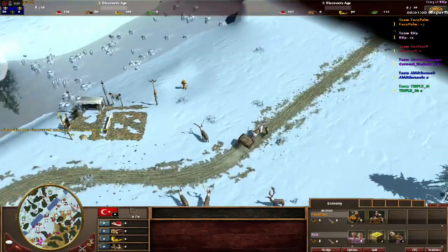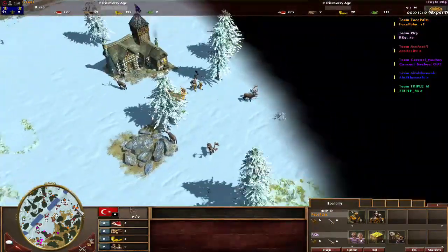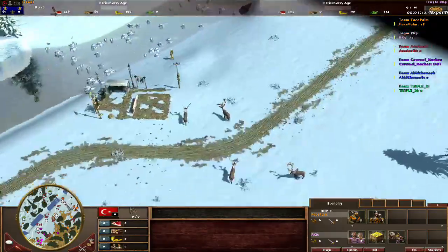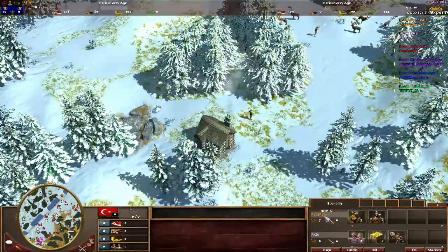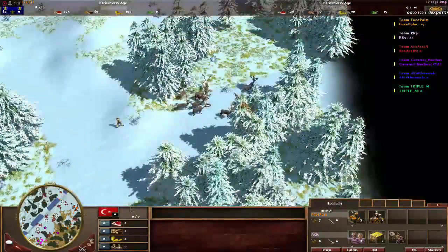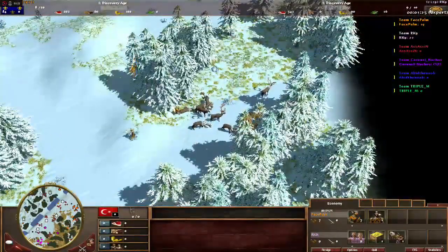The French player is scouting with his scout but his explorer is standing idle. Facepalm is already setting up his front base — sort of. He built a house way forward. He's built a house and herded at the same time, though he has wasted some time moving the villager.